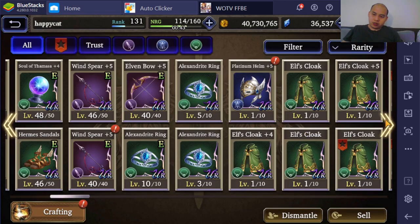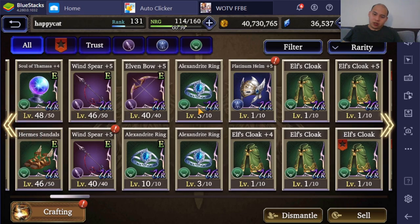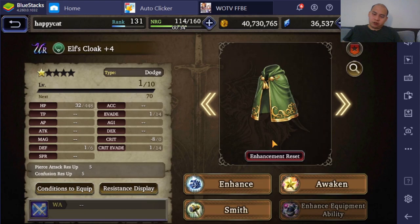Now we're actually going to upgrade these. I'm probably just going to upgrade the plus 4 to plus 5 and the Platinum Helm. Then from there I'll figure out the rest — I'll save the rest for next time, once I get the Platinum Robe upgraded.